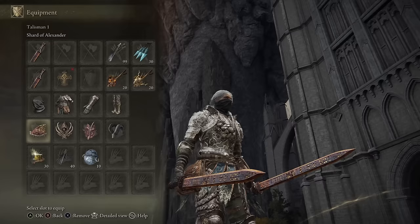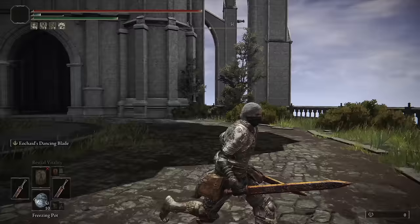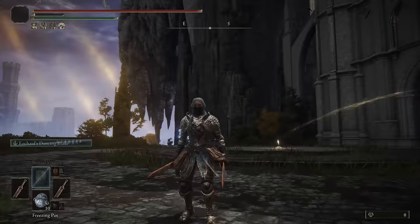As for my choice of talisman, I am going to use the Shard of Alexander to boost the Ash of War. We have the Claw Talisman to enhance the amazing dual jump attacks of the straight sword. I have the Rotten Winged Sword Insignia, so if we happen to land the Ash of War it's going to deal more damage, as it raises your attack power with successive attacks. And then I have the Bullgoat Talisman to increase my poise. That's all I really have to say about the weapon — let's just see how it performs in the duels and invasions.